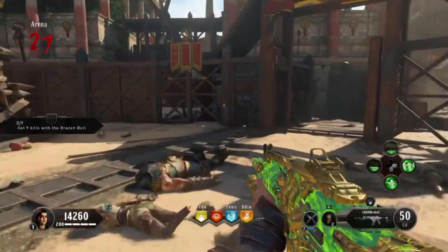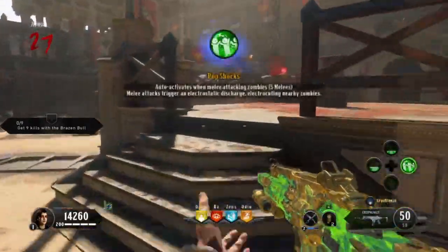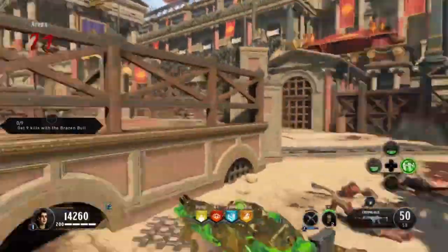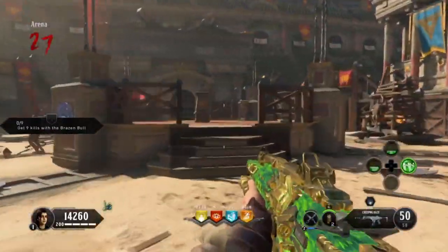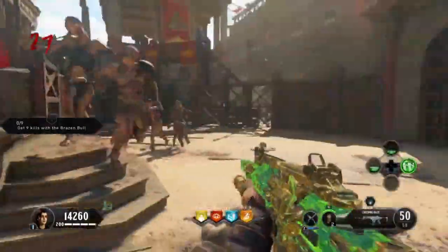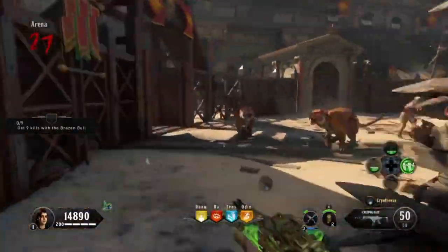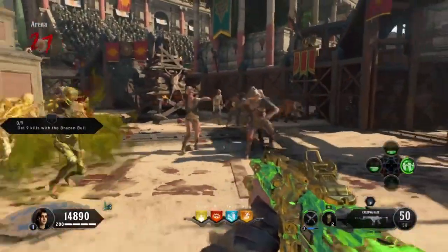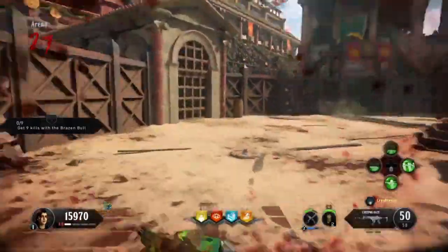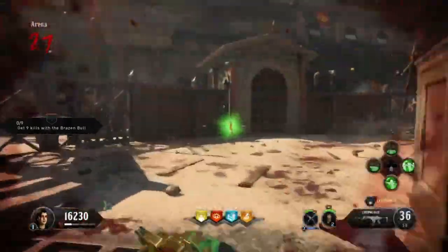Jumping ahead to round 27 — this is where the magic's at, round 27, round 30. More Pop Shocks just in case. Even those little off-screen indicators from Death Perception make a huge difference in the span of a moment when you need to turn around real quick. I have my sensitivity turned up to about 8.